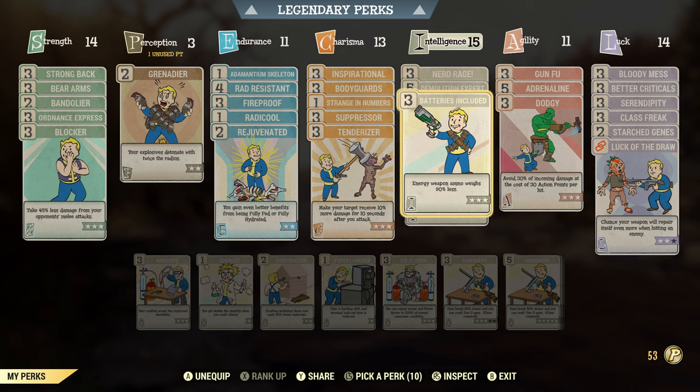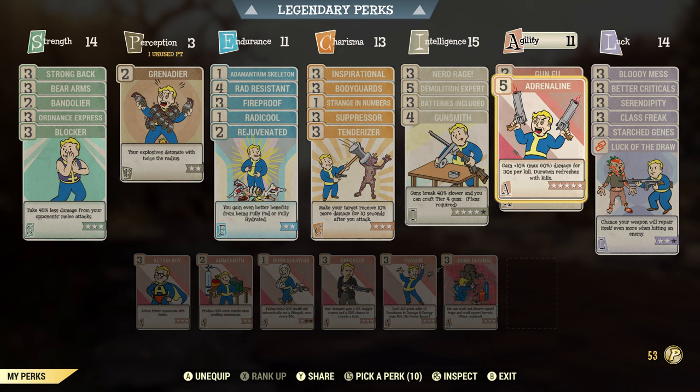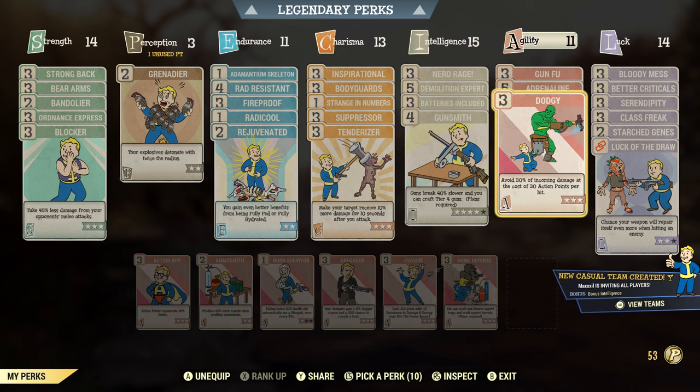You can swap out any of these cards for something you find more useful. Kung Fu — one of the launchers I'm using is the Grand Finale, which tends to be a one-shot killer, so it's nice to have Kung Fu. Each time it swaps in VATS on targets killed it gives plus 10, plus 30, and plus 60 on your next three targets. I do happen to have a three-shot Grand Finale so that helps. Adrenaline — as you kill stuff, the next kills will ramp up your damage up to 60%. Dodgy — avoid 30% of incoming damage at the cost of 30 action points per hit.